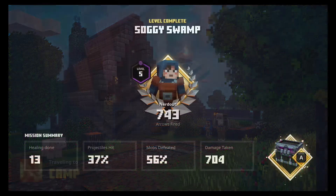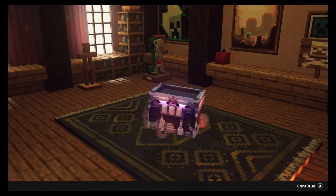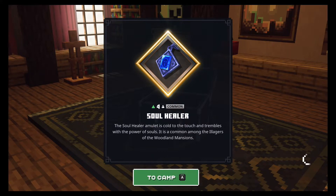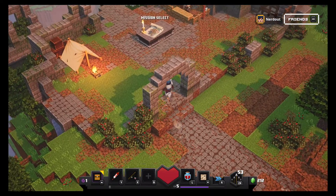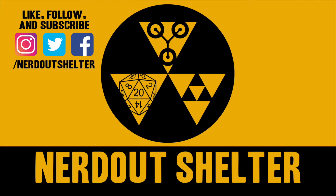Traveling to camp. All right — we beat the Soggy Swamp! 743 arrows fired — yeah, sounds about right. We got our chest. What did we get? Give us something cool. Oh — Soul Healer! 'Soul healer amulet, cool to the touch and trembles with the power of souls. It is common among the illagers of the woodland mansions.' Wow, that's pretty sweet. Well, that does it for this episode of Minecraft Dungeons. If you like this video, please leave a like, make sure you subscribe so you don't miss the next video, and until next time, thank you for visiting NerdOut Shelter, where it's a safe place to nerd out. We'll see you next time.